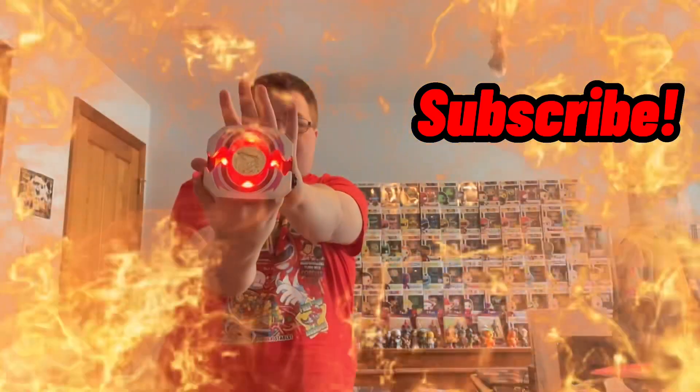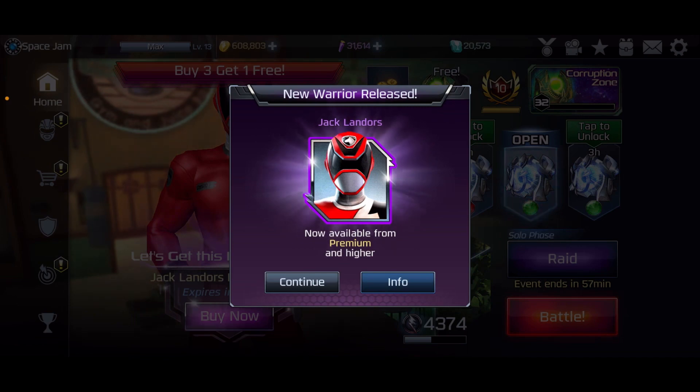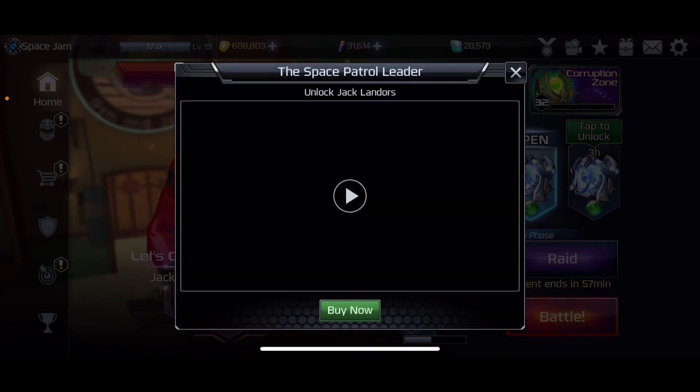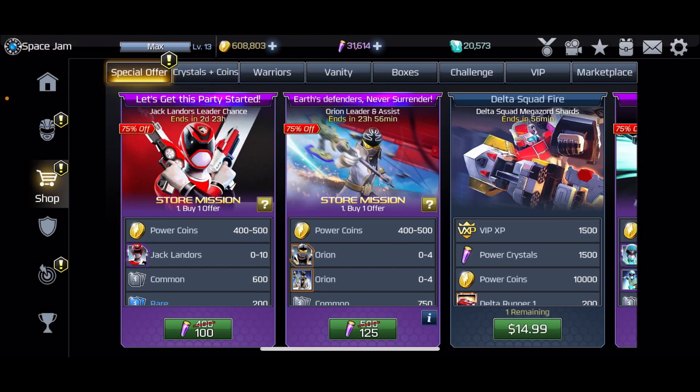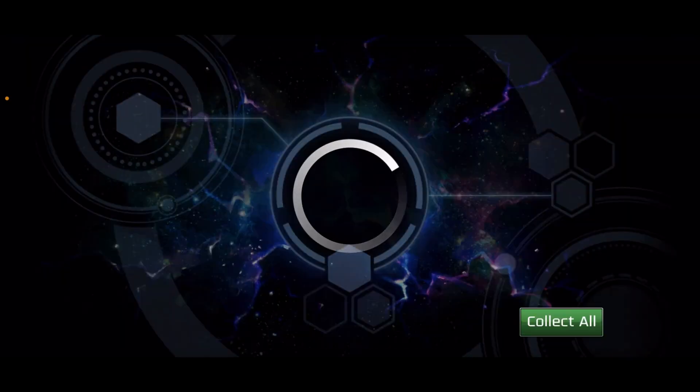It's morphin time! Hey everybody, it's Anthony Cabana. Welcome to a new Power Rangers Legacy Wars video. Today we're unboxing Jack, the SPD Red Ranger — this is going to be really awesome. Please remember to like, share, and subscribe to the channel; it's always appreciated. Let's see what we get — let's go unlock Jack. We're not going to watch the video because we want to be surprised by the moves, so let's go into the store and unlock him.